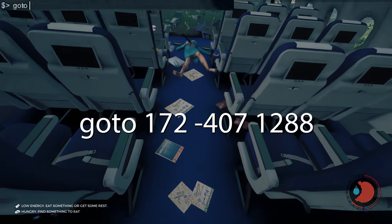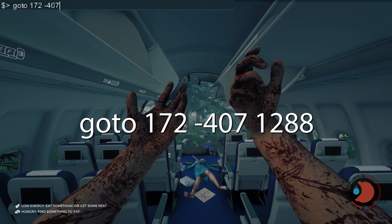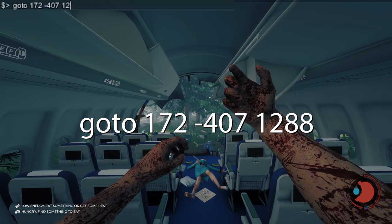The first command is to go to the location: type 'goto 172 -407 1288' and press enter.